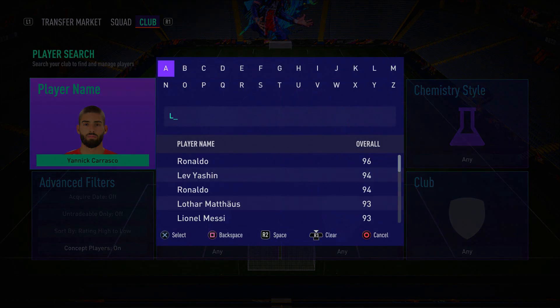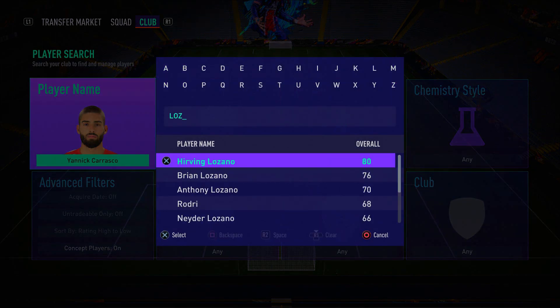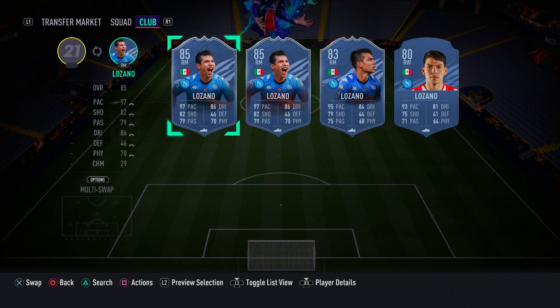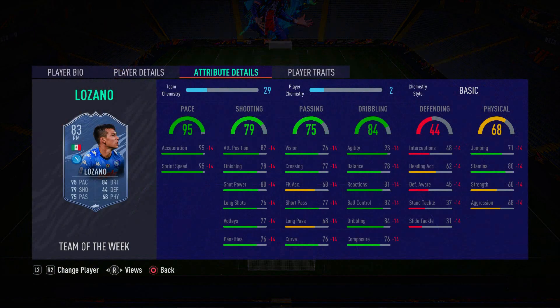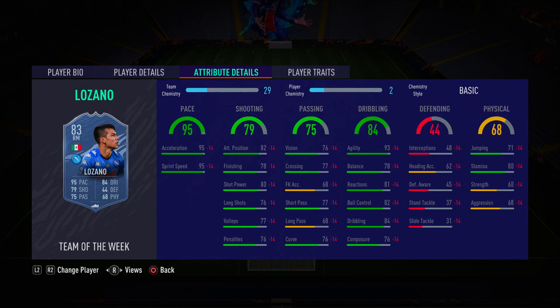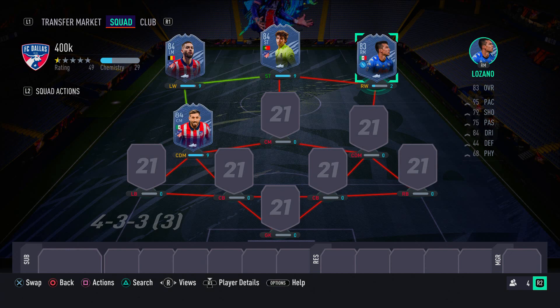In the right wing spot we have Hirving Lozano — his 83-rated first in-form. This card is just pure pace, skill, and agility. He's got four-star skill moves and three-star weak foot, which I think is still decent in this game. He's got 95 sprint speed and 95 acceleration — his pace is just next level. His finishing feels a lot better in-game than the stats suggest. In-form Lozano is an incredible player.